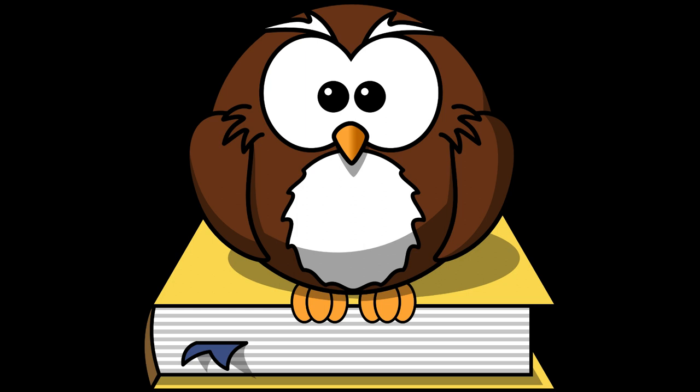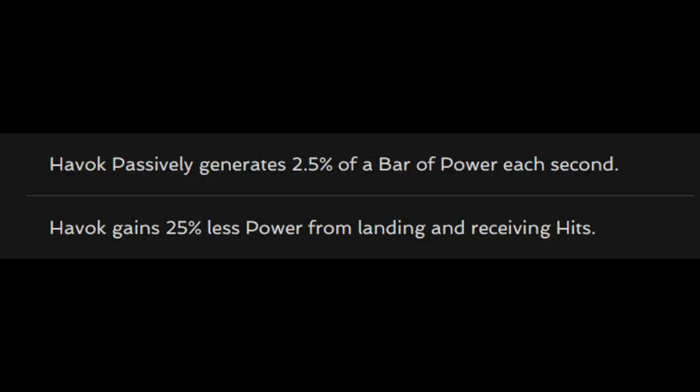A few other things to note about Havok. Havok actually gains slightly less power when he is struck, but does gain a very small trickle of power over time. Be careful if you are pushing him to higher power levels — if he decides to turtle up and not throw anything or just sit there and hold block, you may end up eating a special 3 from Havok simply from this passive power gain. Havok's special 3s hit really, really hard.